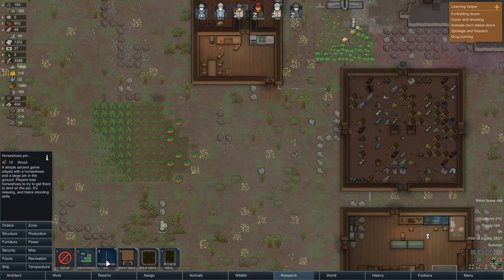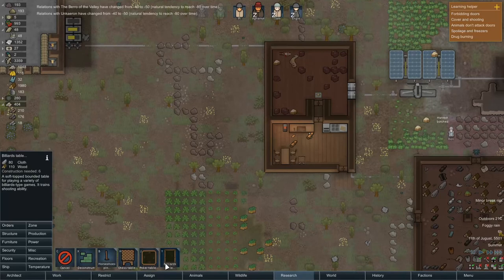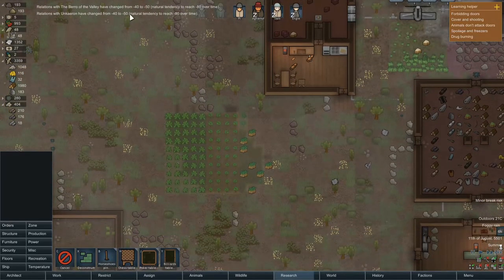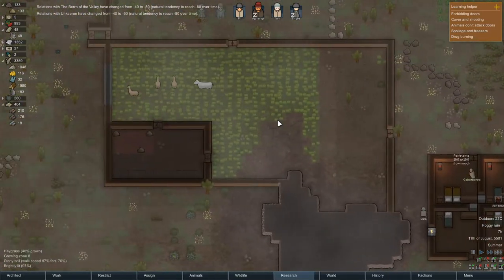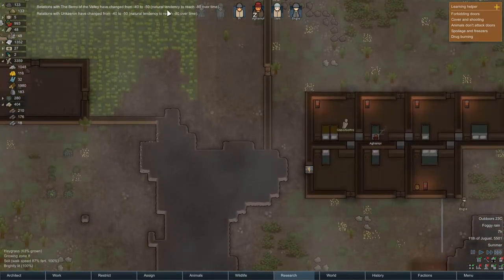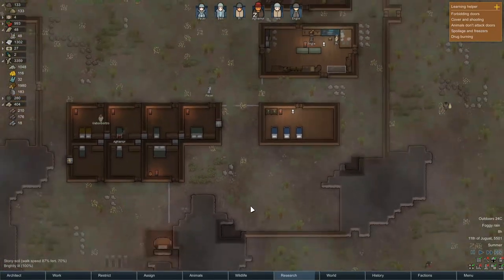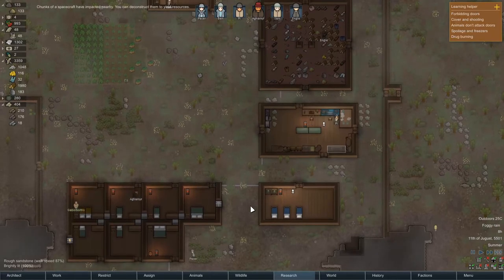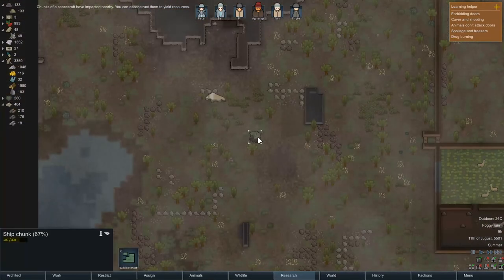One thing we might want to look at is creating a better dining room which has some cool stuff. Relations with neighbors going to a poor level — as they just do. Natural tendency to reach negative 80 over time unless you purposely go and do something. If you get cargo pods — chunks of spacecraft, yay. Is that the only one on the map? I think it is.